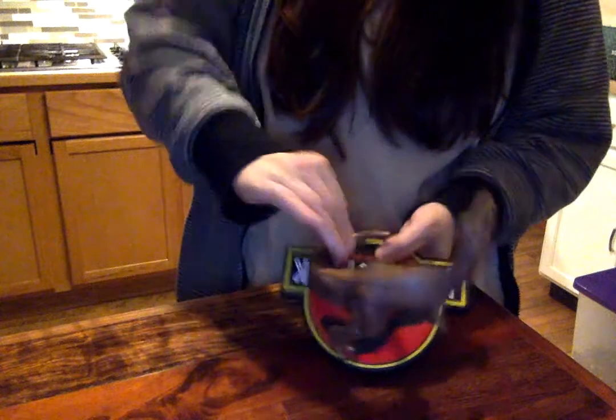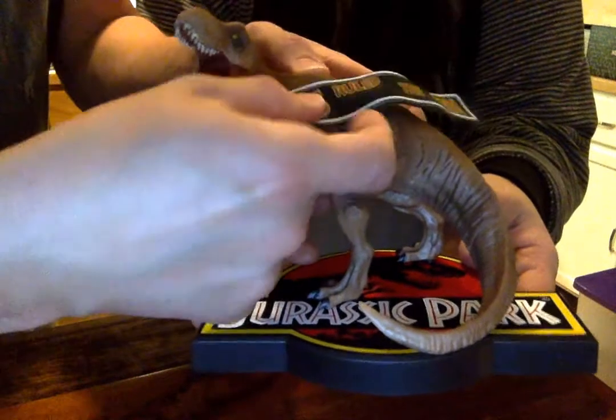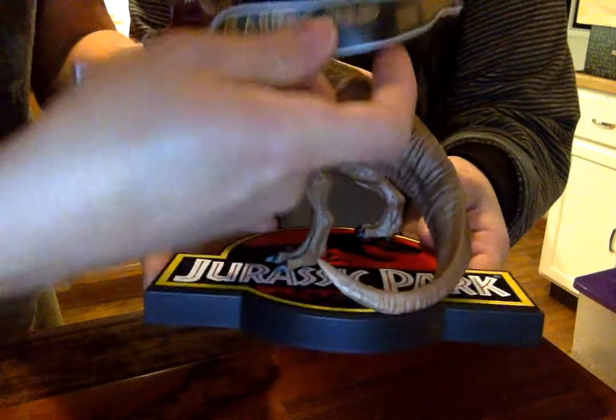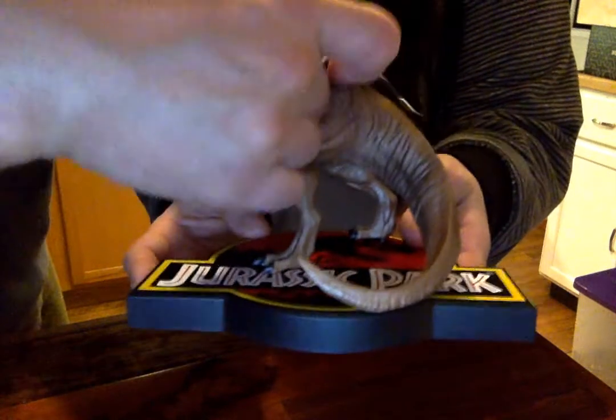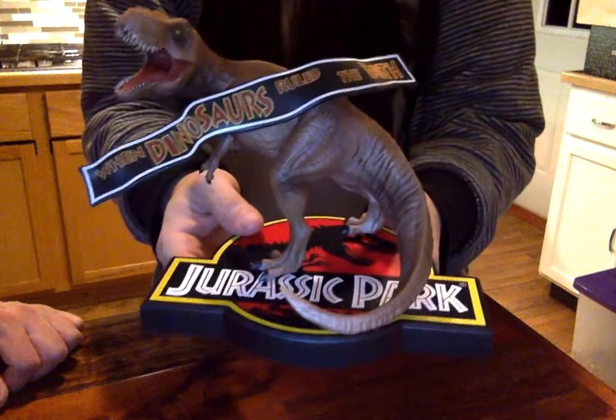Put the feet in there. But doesn't the tail go in too? It does. There's this foot, this foot, and then the tail goes in there. You forgot the banner. Oh, that goes on him too? Like the beginning or the end of the movie. This thing has to go like this. If Lee Gordon would have had it the right way, it would have fit. Okay, next item.